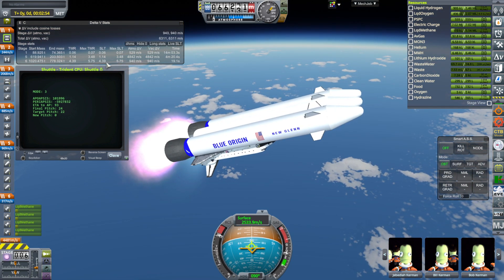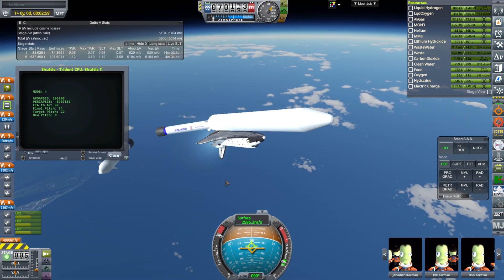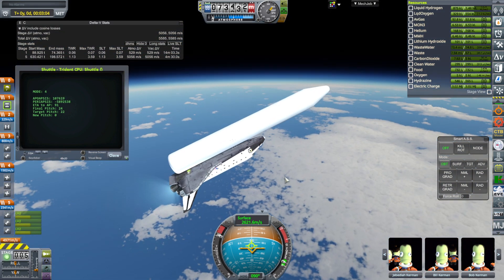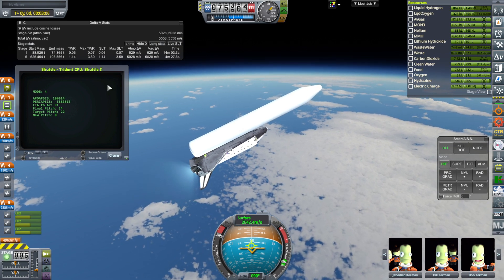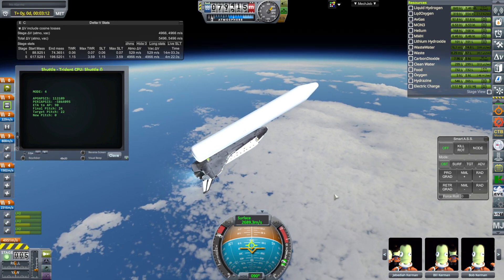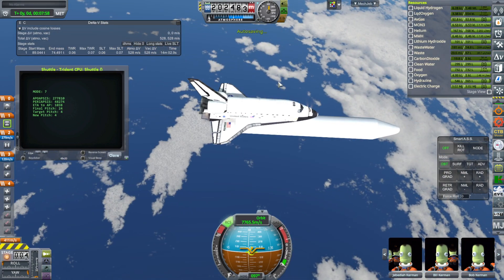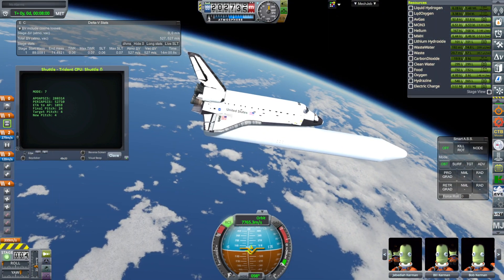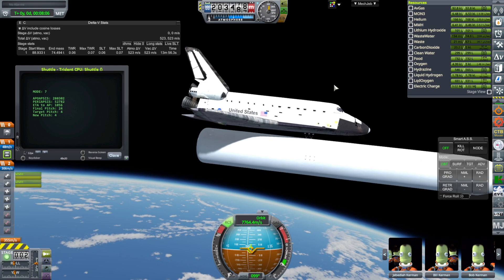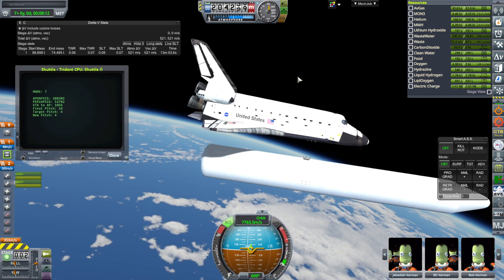Thrust-to-weight ratio is a little bit high here but the boosters are off now. We also start off with a higher thrust-to-weight ratio and a shorter burn time of course. All right — 18 meters per second remaining. So very bare. It performed worse: the extra thrust didn't help in this situation and the lower vacuum specific impulse hurt.